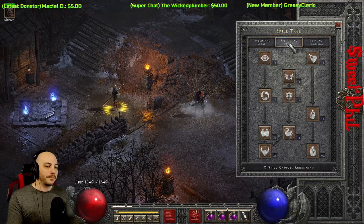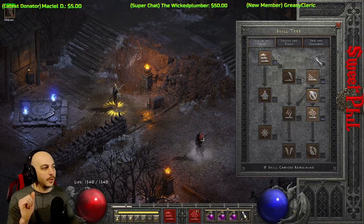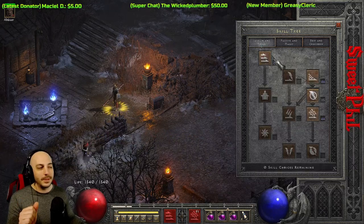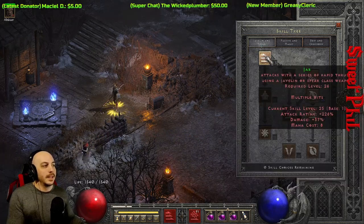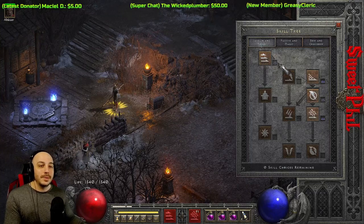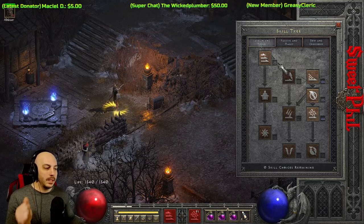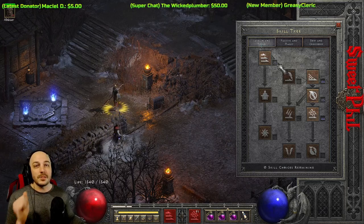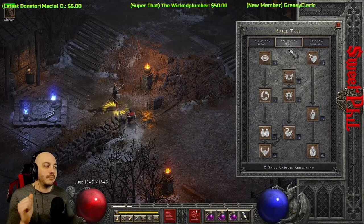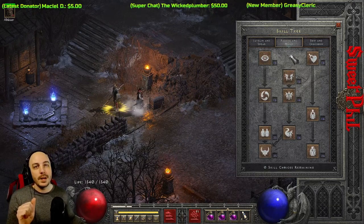In Passive and Magic, you end up with a ton of skill points left over, because there are only 42 points used so far in the other trees. You've got a ton of points you could allocate, and you have a lot of options — over 60 skill points including the skill quests. So in Passive and Magic, you can dump them wherever you want.